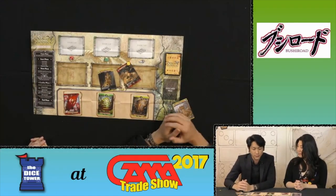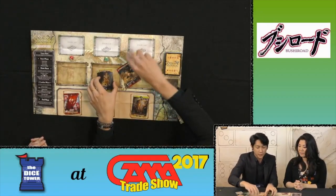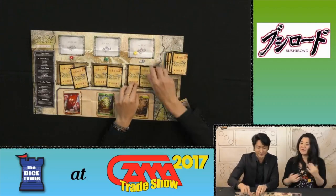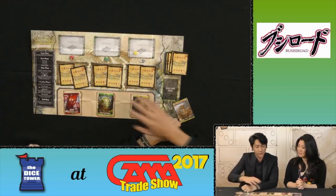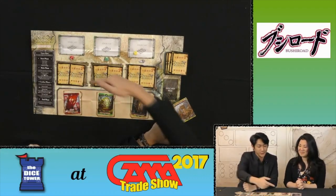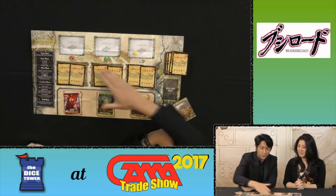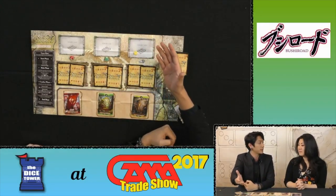Besides that, similar to our previous games like Cardfight Vanguard, we have six health points where the objective of the game is to destroy your opponent's forts before they destroy yours. So it's a race against destruction. It's a one versus one game. You will set up with six barriers here which denote your life points, then you summon your creatures and play your spells to destroy your opponent's creatures. They will attack you and destroy your shields and break through your barriers. When all your barriers are gone or all your opponent's barriers are gone, you win the game.